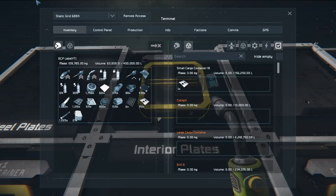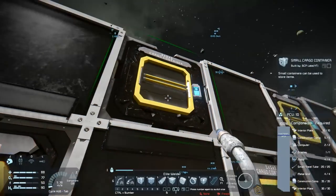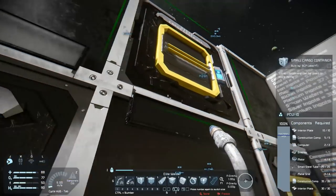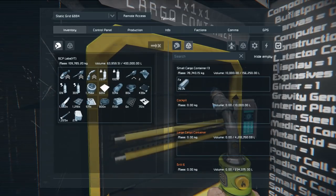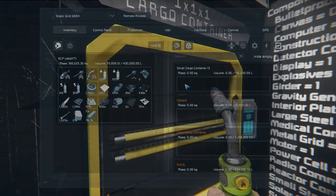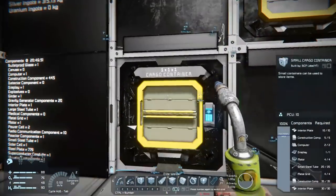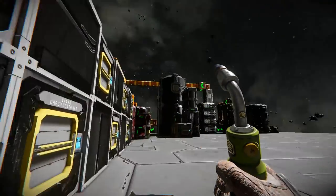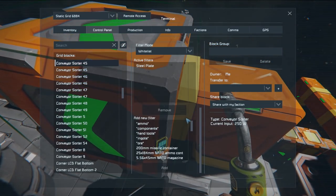Plates, interior plates, motors, computers, construction components, displays, small tubes, large tubes. Wait — why is iron doing in here? I have no idea how that got in there. I think it was stuff already in there — I'll need to blacklist iron in that container. Anyway, solar cells and everything seems fine. Let me whitelist steel plate — or actually blacklist ingots instead.